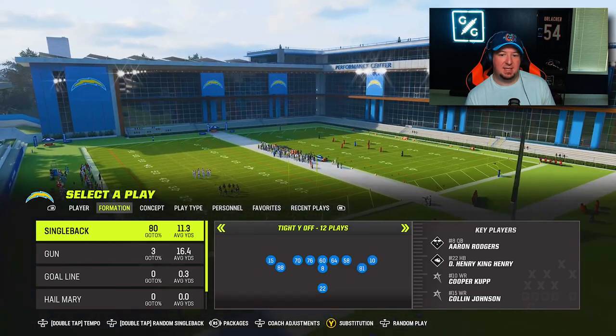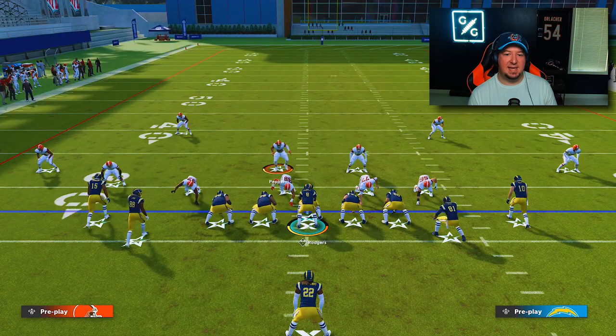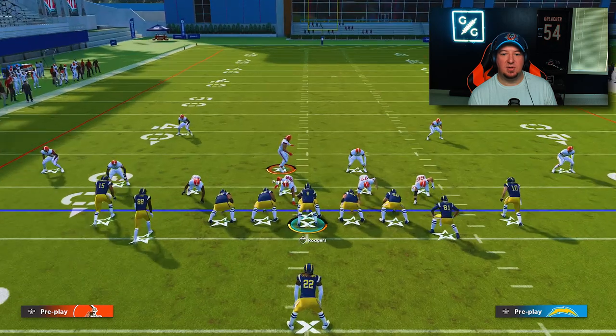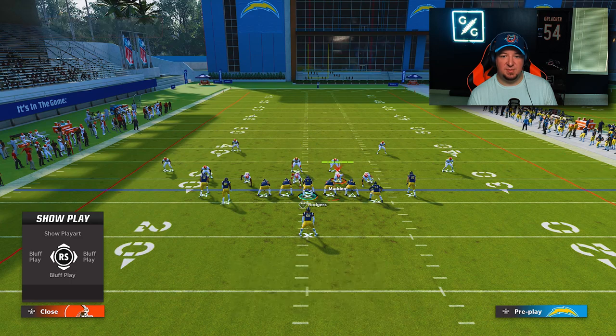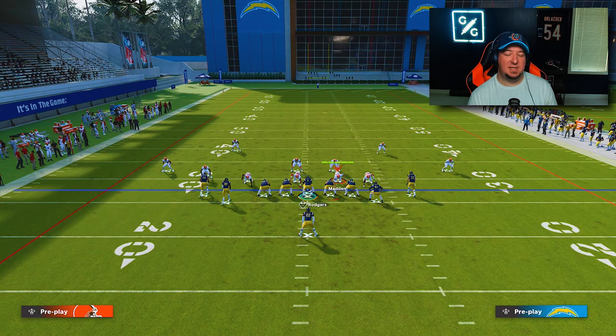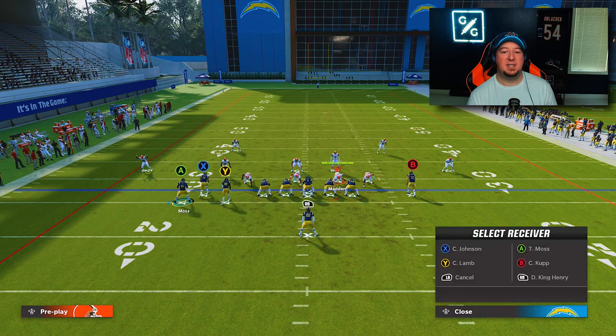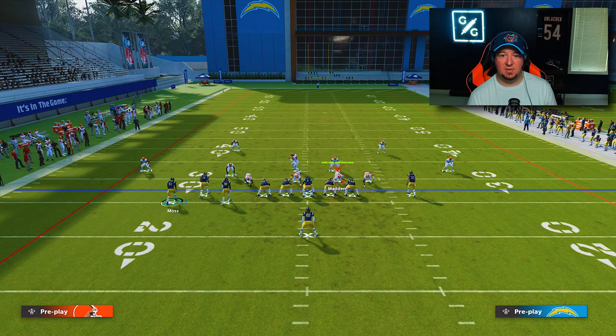This is also really good against inverted cover three defense — a lot of times when you face the inverted cover three you're going to get the middle linebacker dropping deep. I'm going to window dress this out of a different formation, like single back tight Y off. This is not even a bunch set, but I want to show how this operates. We'll set up the inverted cover three with the middle linebacker in the middle third and safeties fanned out. We're going to use the inside player on the crossing route and the X receiver on the streak, then motion the tight end over to create the exact same bunch look.